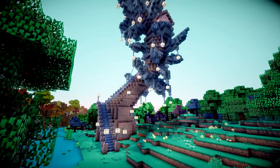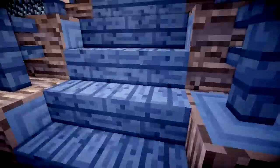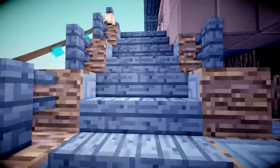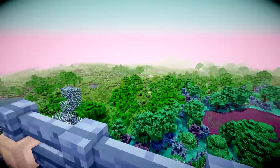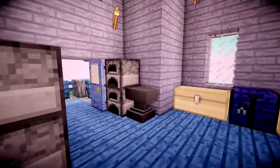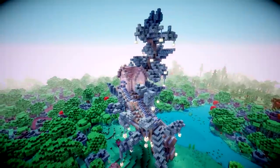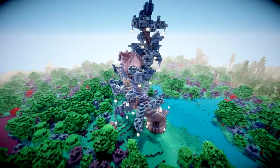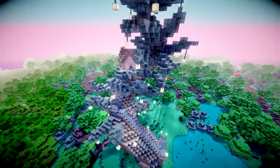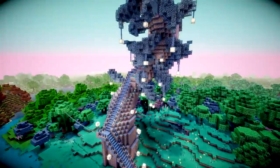It looks very uneven from down here, however if you look at it from this angle, not so much. It is a long journey to get to your house, I will admit that right now. But look at the view — beautiful. Inside, some more simple decoration, blue crafting table of course, and everything you'd ever need in there. A very unique and different sort of tree, which I thought looked really cool. Very happy with how this one turned out, and I like how you don't have to take a ladder, because I hate ladders.